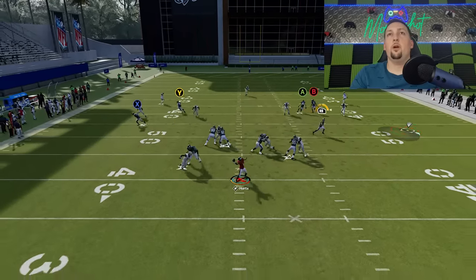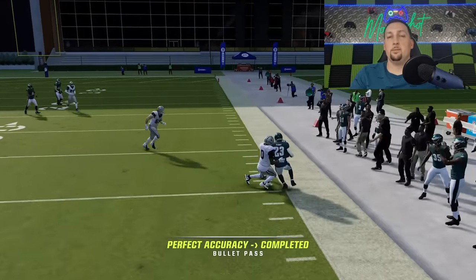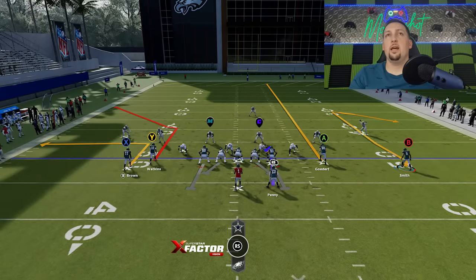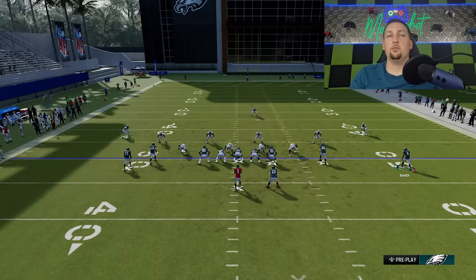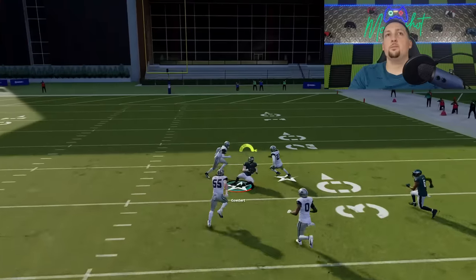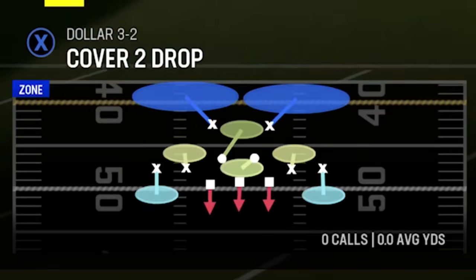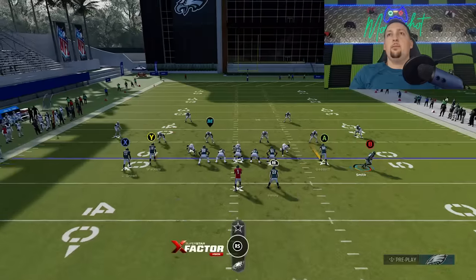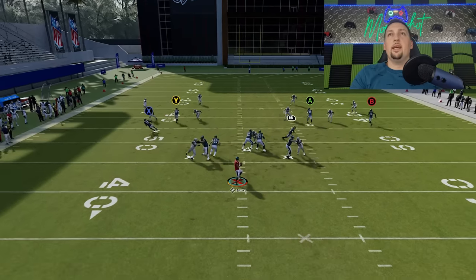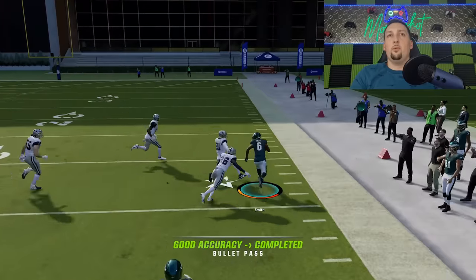Any route to the running back really should get open underneath for a catch and run pretty consistently, because this is a defense that prioritizes covering deep. Another really good option is the seams. If you motion a receiver out to spread the defense, put both receivers on streaks, you can throw to either the Y or A route — that's another soft spot in the zone between where the safety and cornerback play. Cover 4 is basically the same way. You can hit the out route and the running back underneath all day long. All those routes work the same because the cornerbacks on the outside follow the same principles.